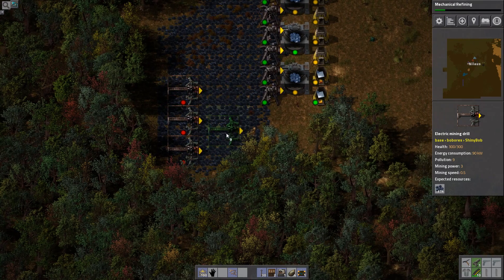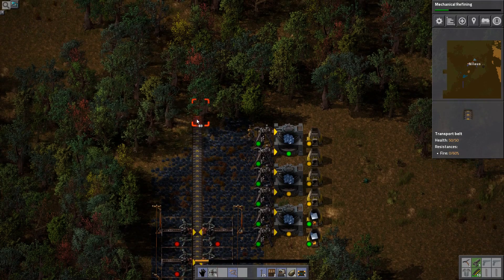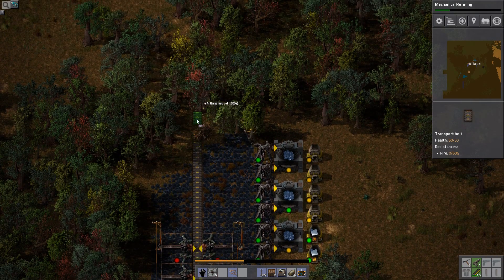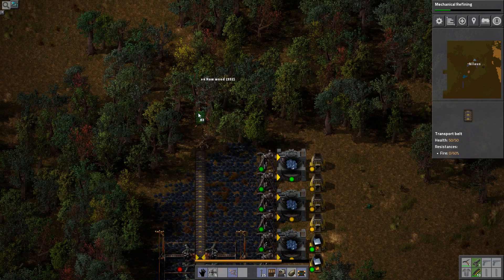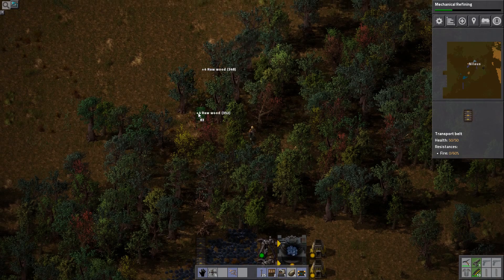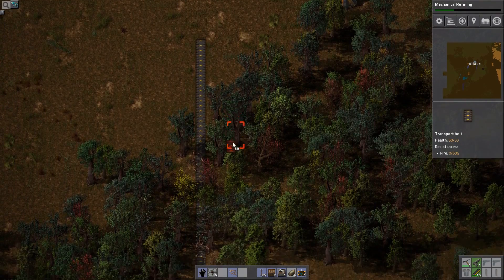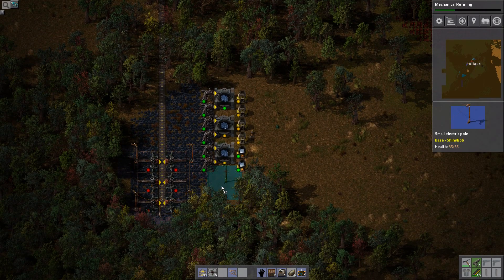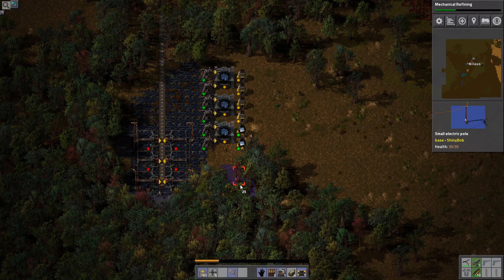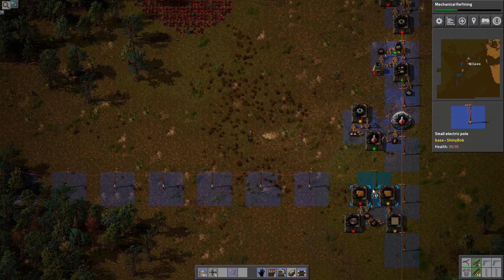We can now start working on this — this is the edge, so I'd like to have it here. One, two, three — this is just what we're going to start with, three of each. Let's build some upwards here. Now we can use our newfound resources. I will build our smelting area up north. While I'm cutting down trees I should explain something, because one of the key points of Angels mods is actually the smelting part, or even the sorting part.